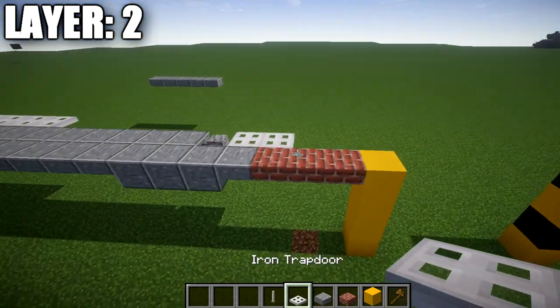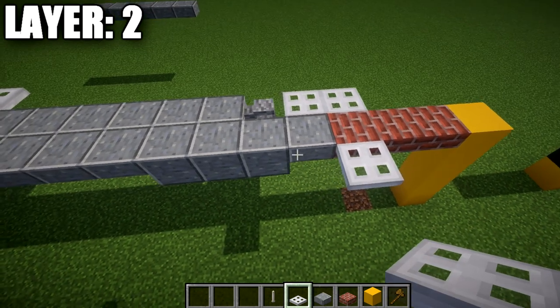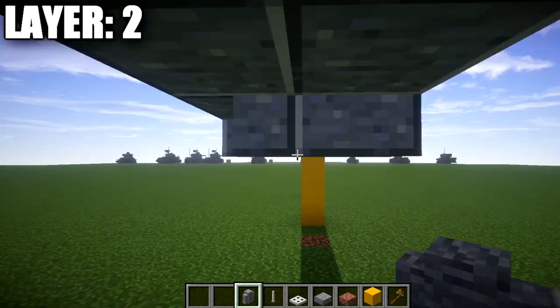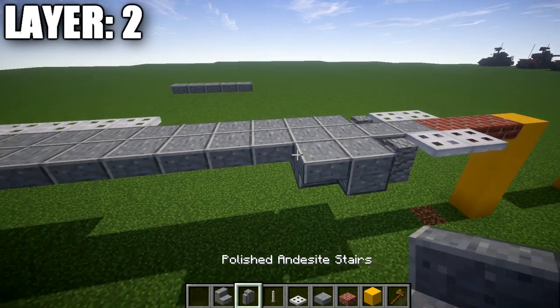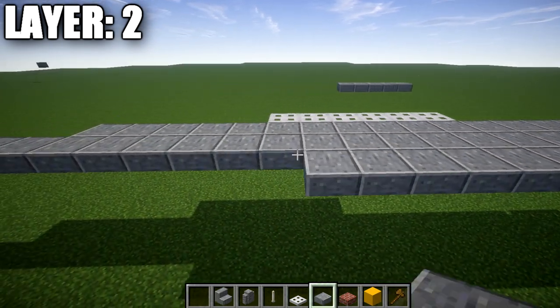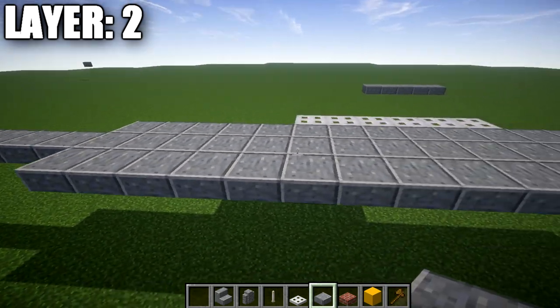Working our way out to the sides, go to the first brick top slab and place an iron trapdoor, followed by a second iron trapdoor back, then an andesite wall. After the andesite wall, place a polished andesite full block, a polished andesite upside-down stair, and then 15 polished andesite top slabs back.